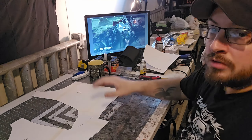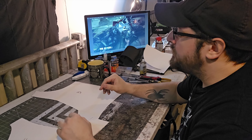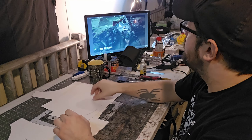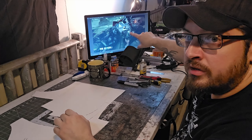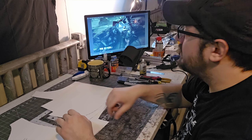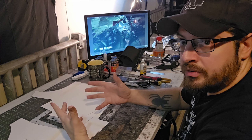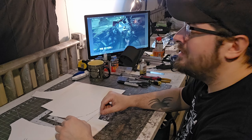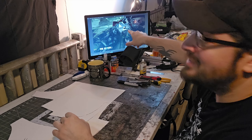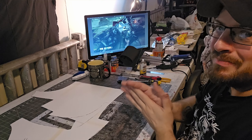Now that I have this all figured out, I'm going to mock it up and figure out the shape for that inner arm trim and the trim around the neck. Once that's done, I'll be good to transfer this all to foam and start building. I'm most excited about the giant gorget — especially all the little spikes that stick out in front. It's gonna be awesome.